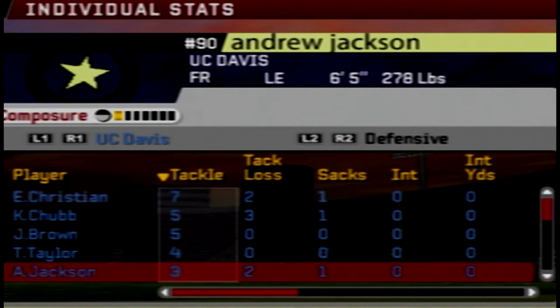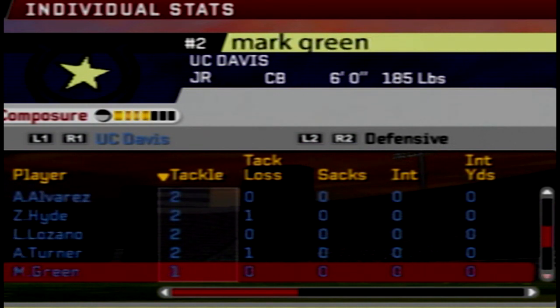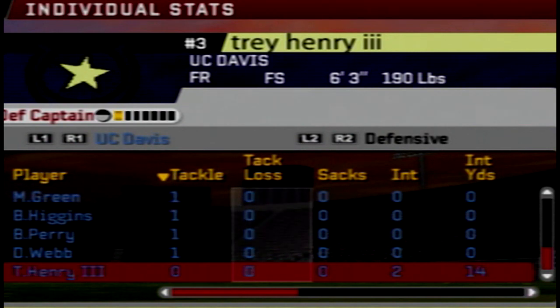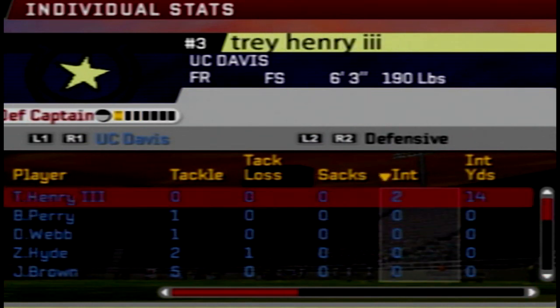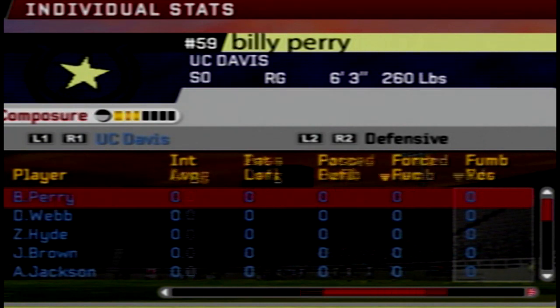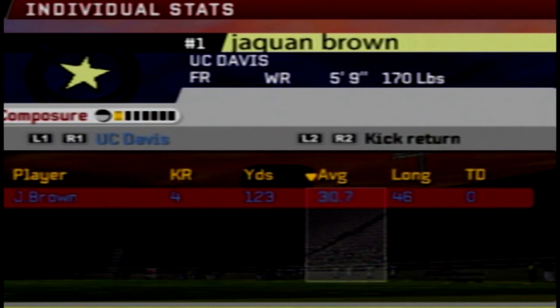Elijah Christian: seven tackles, two for a loss. Caleb Chubb: five tackles, three for a loss. Andrew Jackson: three tackles, two for a loss. This defense just continues to ball out. Trey Henry III had zero tackles today but he had two picks, so he had a great day anyway. No pass deflections, no forced fumbles today. Tyrell Golden was one for one on field goals. Jaquan Brown: four kick returns and two punt returns today.